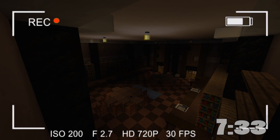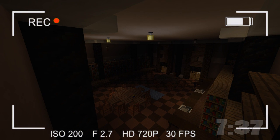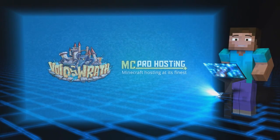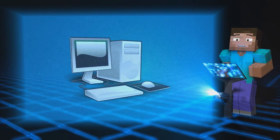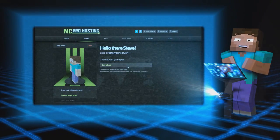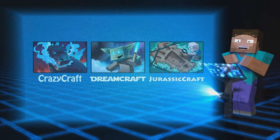We got the key card! Use the key card on this and I'm out. In a world where Void's Wrath teams up with mcprohosting.com to have mod packs auto-install straight to a server for you and your friends to play — go to mcprohosting.com to get yourself a Crazy Craft, Dream Craft, or Jurassic Craft server today.